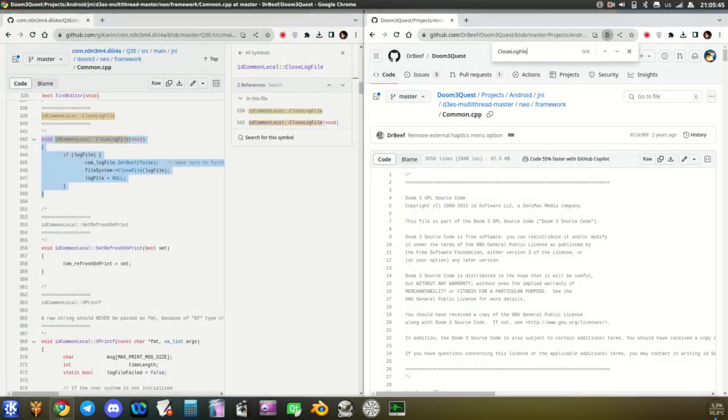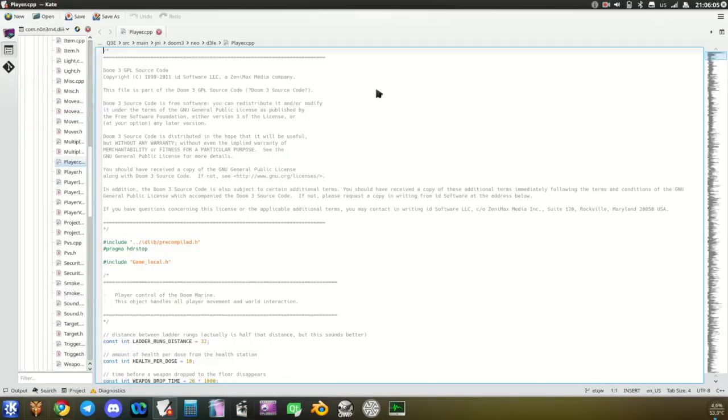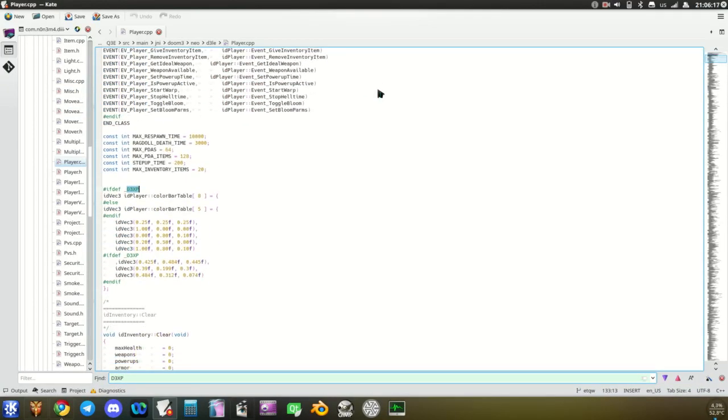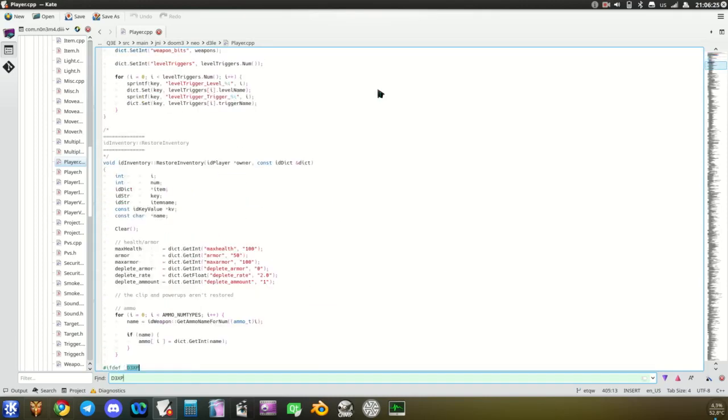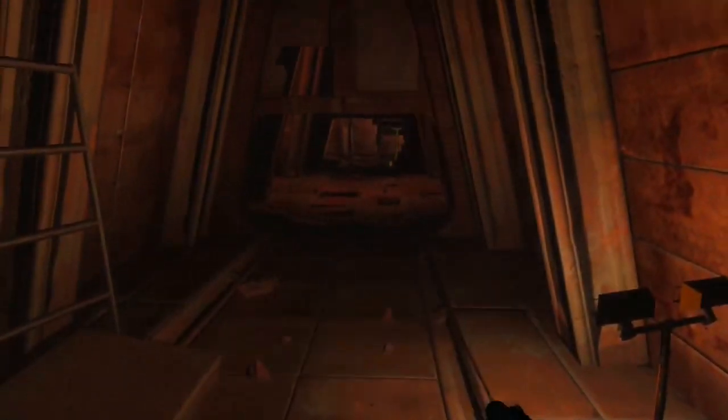Doom 3 Quest didn't have DLC support, so I checked the difference between the original Doom 3 and Doom 3 with DLC. The difference was minimal, so I very quickly created a version of Doom 3 Quest with DLC support. Maybe too quickly — there were too many bugs and the result wasn't really worth playing. After I sent the video and APK to Team Beef's Discord channel, I was told that another developer is working on DLC support. I stepped back and labeled my support of the Doom 3 DLC as just an experiment and that people should wait for its official support.